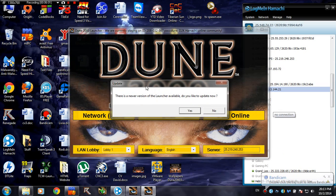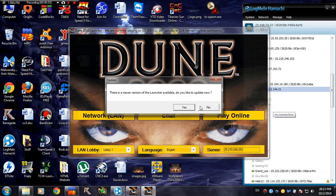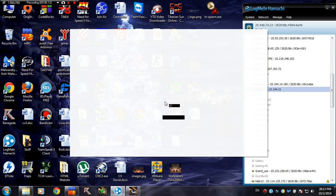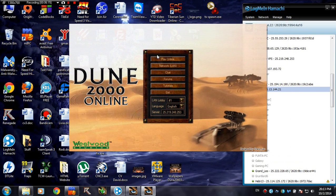Here we are — we got a Dune 2K launcher. It is not updated, so click yes whenever you see this update dialogue window. You cannot play online without that update. And here we are with the new improved launcher version. Let's talk about it.